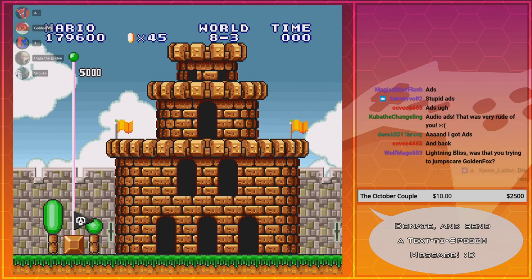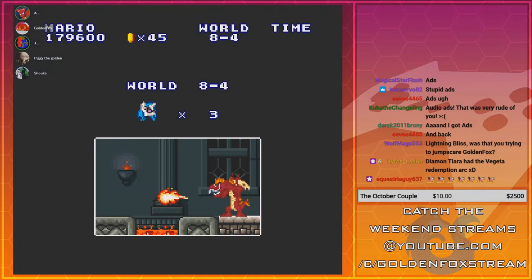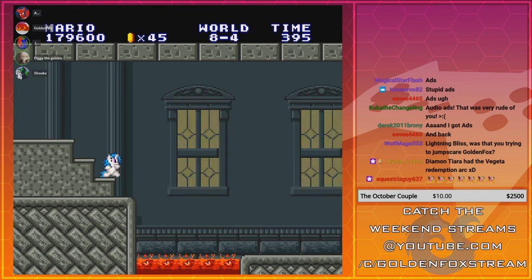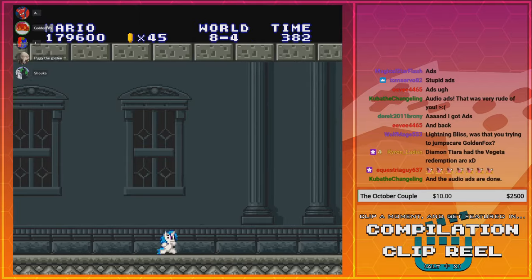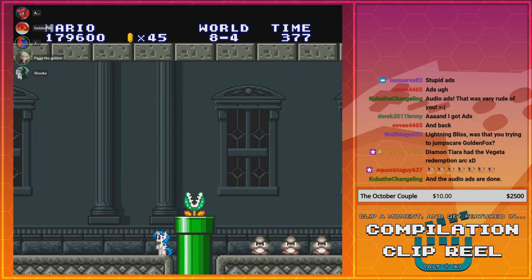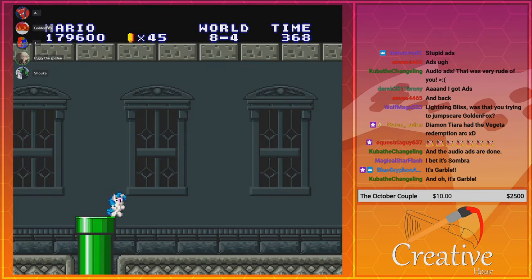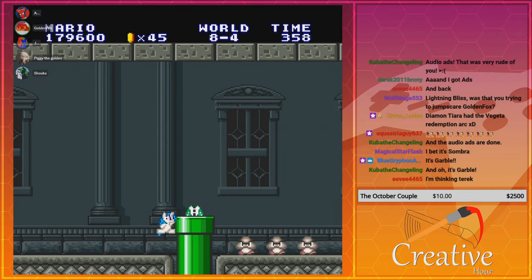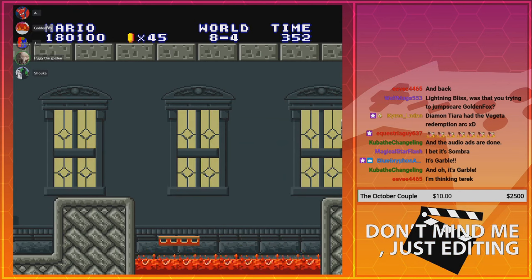Now we make it to Bowser's castle — we're gonna see who Bowser really is. In some ways I can see Sombra being — oh, it's Garble! It's Garble the red dragon. I guess that makes sense. I completely turned my head the other way because I was reading the chat.